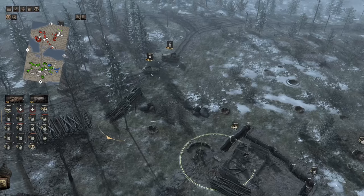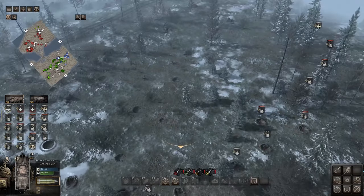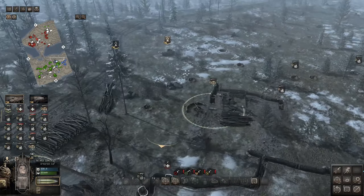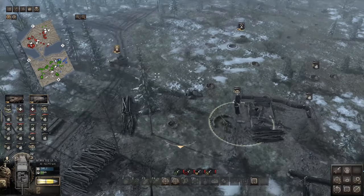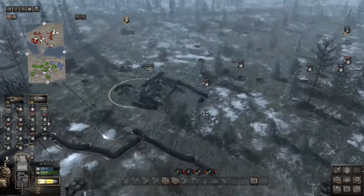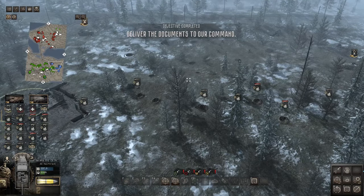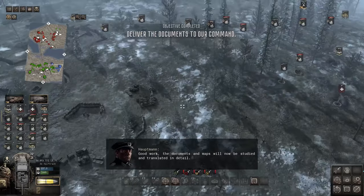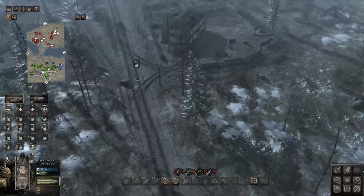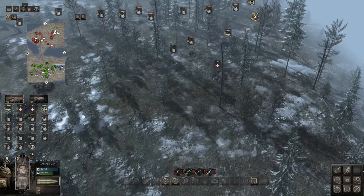We have a Jagdpanzer 38 here — the Hetzer — and a StuG-3, plus a couple of other vehicles which we're going to try to keep mostly on the right side. It's a little light, but it's a good position to attack from because the enemy tanks will come right through the marsh. If we can block them, it's just going to be hell for them to pass through some of those areas. What could have been in those documents? They seem to be leaving awfully quickly.